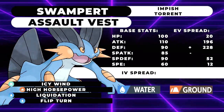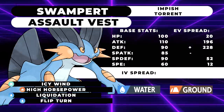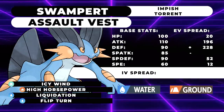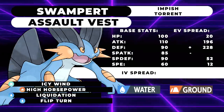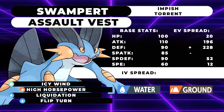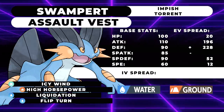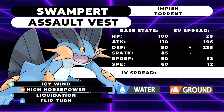This set is able to tank a Xerneas Moonblast at plus 2 from Timid max special attack Xerneas, and you're taking 49% maximum from a Zacian Sacred Sword. Let me check the Kyogre calc quickly — Kyogre at max special attack with a Modest nature clicking Water Spout versus you, since you don't have access to Wide Guard. Water Spout is only doing 81% maximum from Modest Kyogre, which isn't common. A lot of them are actually running Timid right now, so if we calc for Timid Kyogre, they're doing 74% maximum. This set is able to tank that hit pretty well and hit it back with High Horsepower, which deals 43% to 51% to a 4 HP Kyogre. Since so many are running a Choice Scarf, it's not a bad matchup at that point.